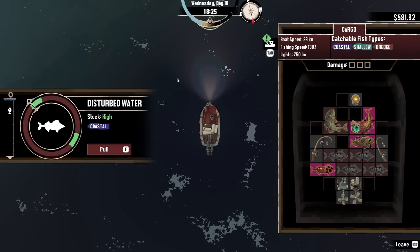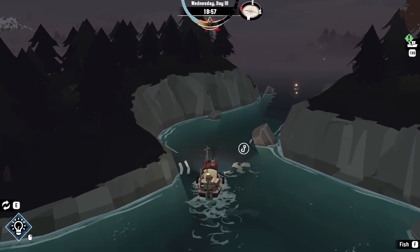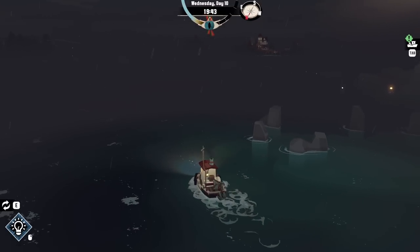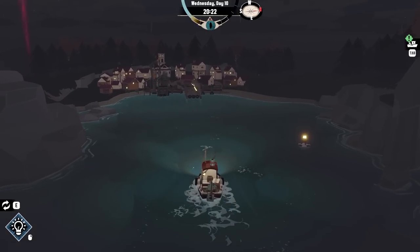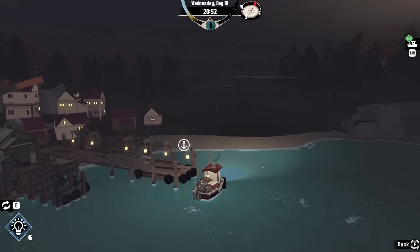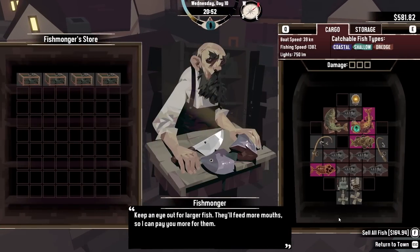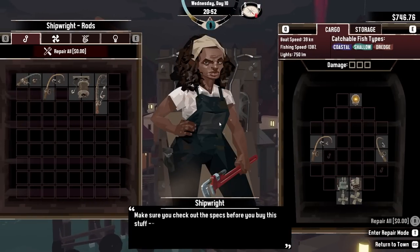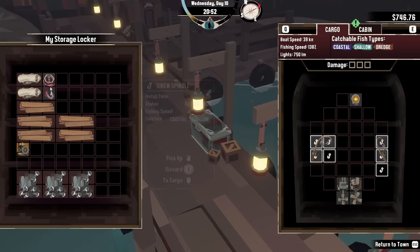We grab one last fish from a nearby spot and head back home. Our crab fishing pot is still visible on the surface — good. We do a handbrake turn into the dock and sell everything to the fishmonger for 164.94 — a decent pile of cash. We have quite a bit of money now and check if the sinew spindle ended up in storage. It seems we can send things back. That's a wrap for this session of Dredge.